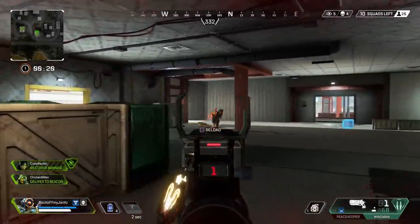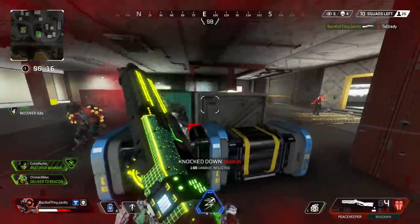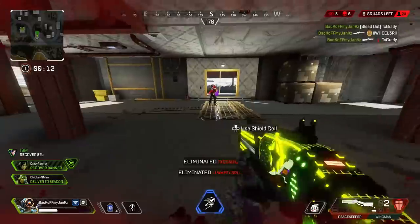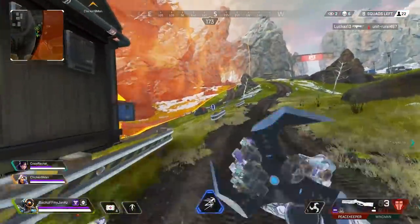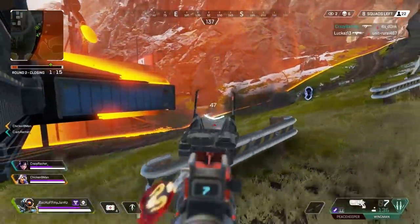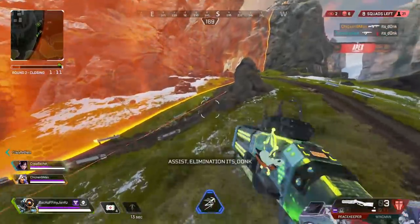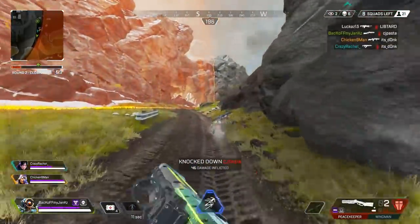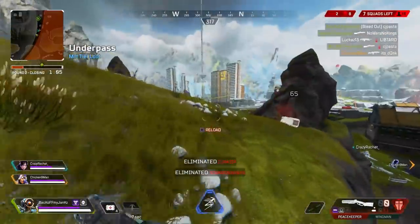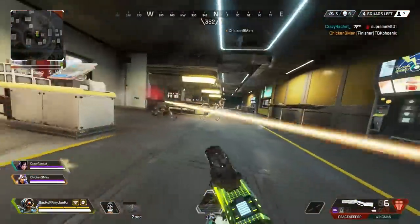Welcome back to the channel everybody. I hope you guys are doing well. In today's video I am playing with my friend and teammate Sora Kobe. We were goofing around in pubs and I specifically wanted to use the Peacekeeper. The Peacekeeper lately has been hitting crazy numbers. They did buff shotguns in season 3 — they buffed the Peacekeeper, the Eva, and the Mozambique. The spread of the pellets is much more tight than before, so it's a lot more consistent. If your crosshairs are on the target you're going to have a really big hit and it's so satisfying to use.